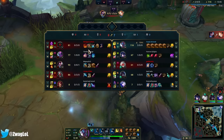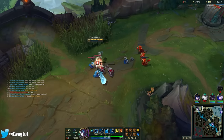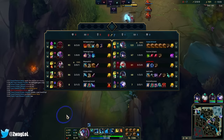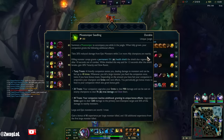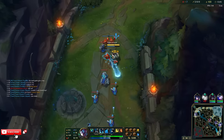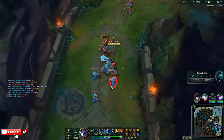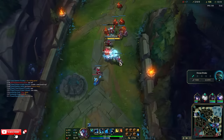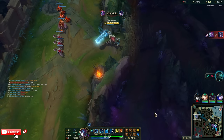This actually works. He built heal reduction — it's an Ornn, can't do anything. Evelyn went first item Shadowflame. That's crazy — and kind of scary because I'm burstable. In a sustained fight I do win, I believe. How much do I need for Blade? Only 24 hundred. That's not even that bad. I think I need to roam though.